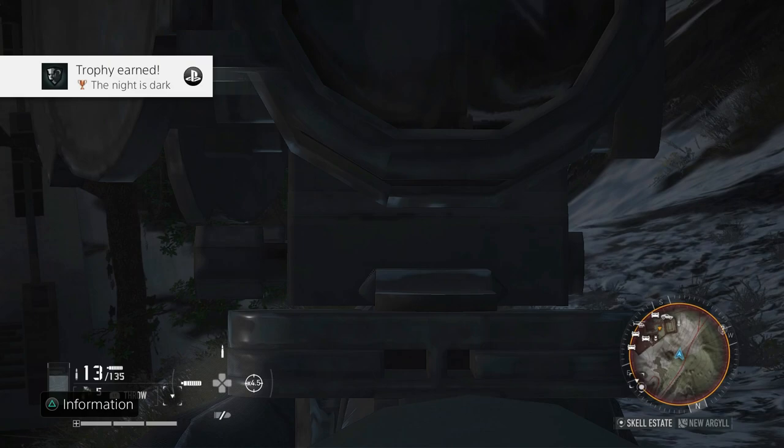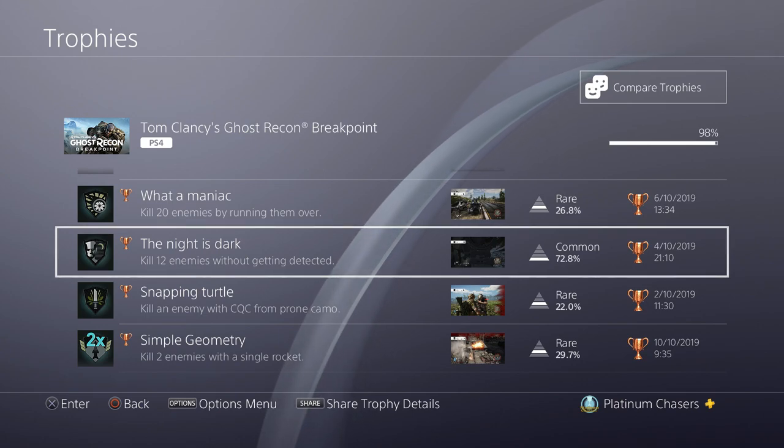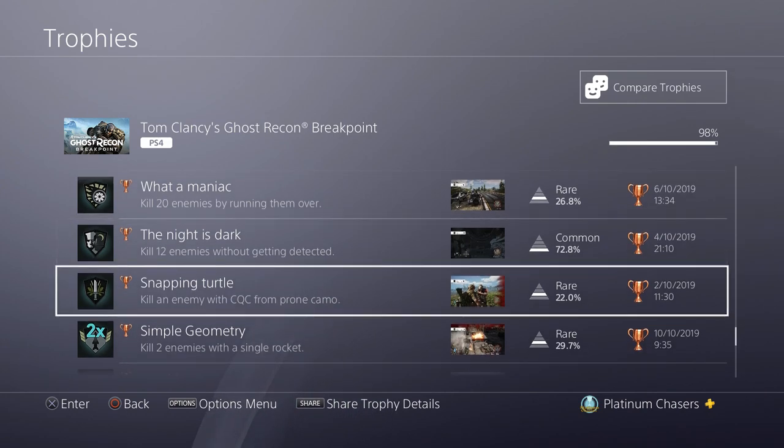Kill 12 enemies without getting detected — this means in one go. Just kill 12 in a row without getting spotted. Stealth is pretty good in this game and it's probably the best way to go when clearing bases out. Bases usually have a lot more than 12 enemies. You can also get this on the road — just randomly kill people and move through. Spotted only counts when the alert goes to red, so orange and yellow are fine, but red is when you're actually detected.